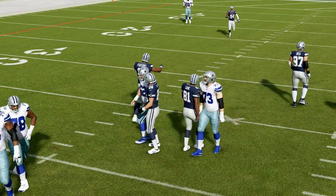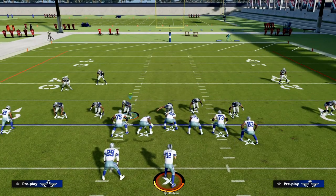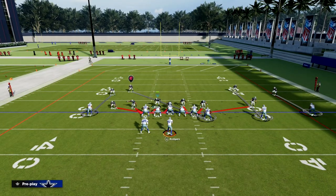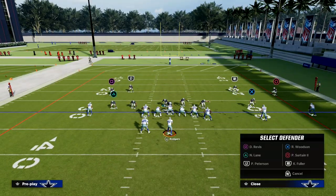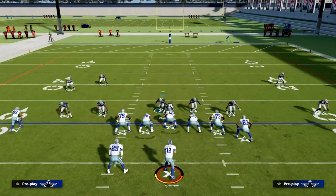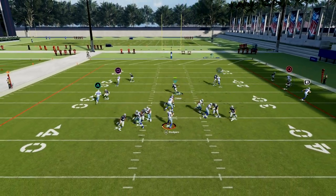It's a really subtle audible, but what I like to do is audible to DB Sting and then I don't do anything else — no press, nothing. You want it to be just like this right here. From there you want this off coverage, and this off coverage is really good. When you audible to DB Sting it makes it that much better, and as you can see we're going to get that looping pressure at the quarterback.